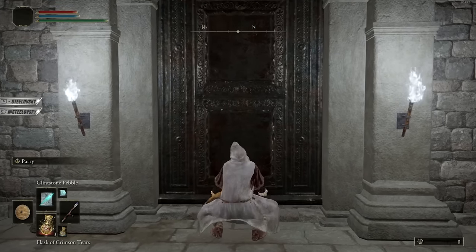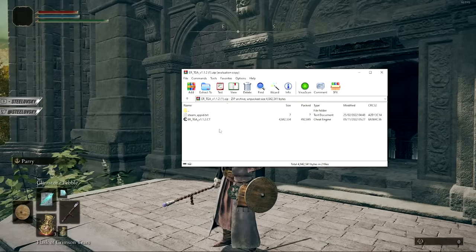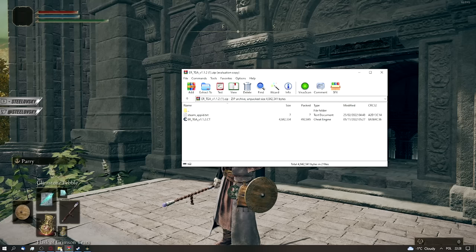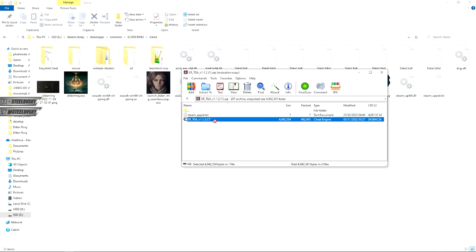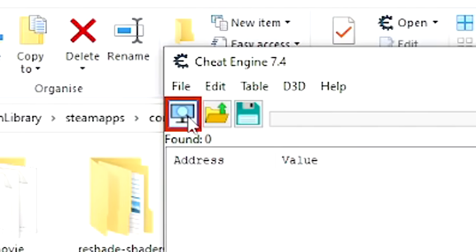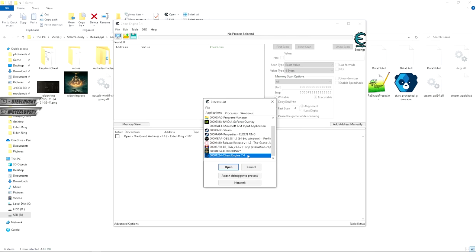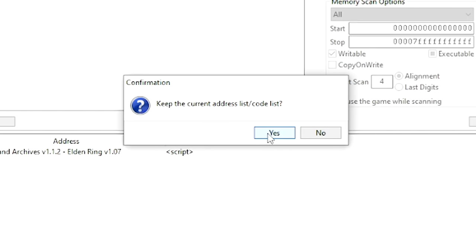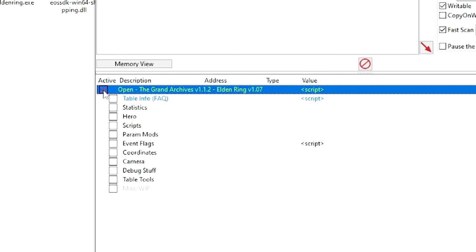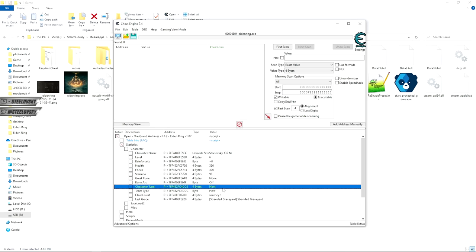At this point I can already start using cheat engine — let me open the gates. Welcome to the open world! Let's get back to the zip folder we downloaded before — we have that cheat engine table. I'm just going to drop it into the game folder as well. I'm going to open it, and now in the top left corner you have that monitor icon with a magnifying glass — click it, select Elden Ring, click Open. I keep the current address list — sure. You check that box, it opens the table. Go to Statistics to confirm your character is loaded — yes, we can see all the stats.